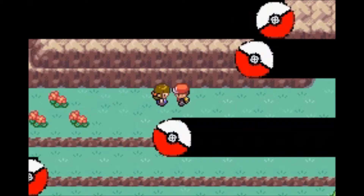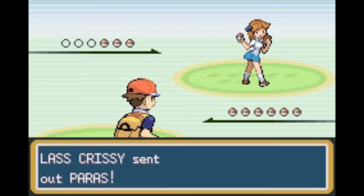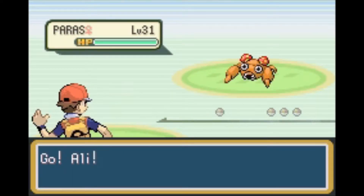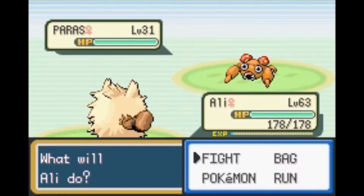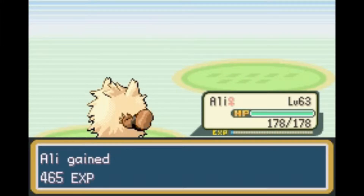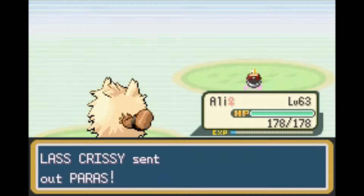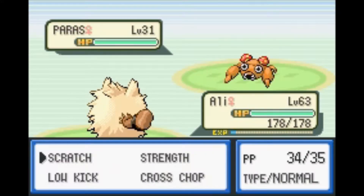We have a trainer here. Let's proceed and battle her. And if the music sounds kind of funny, it's because I sped it up just slightly, just to make the video a little bit shorter. The Slowbro Pokémon are low level because you can battle her as soon as you get Surf. That's why your Pokémon are in the 30s.